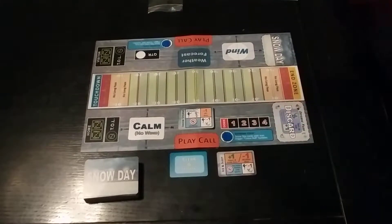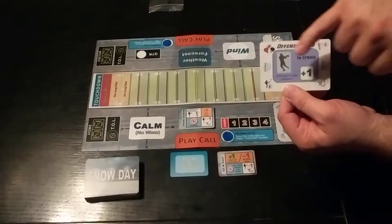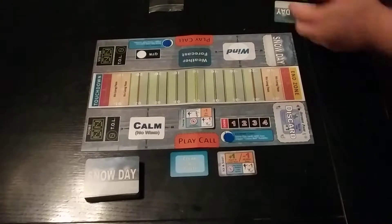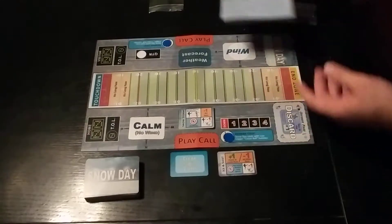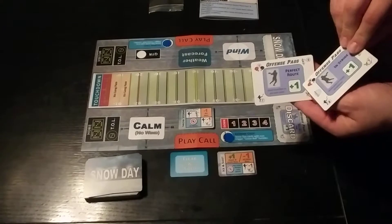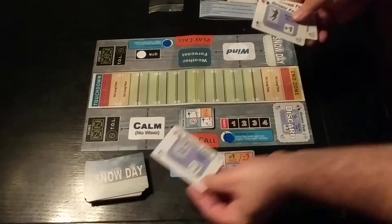Now we know that it's an extremely cold day. That means that any time one of these icons comes up — and there's only three of them in the deck — one of these icons that matches the temperature thermometer here means that a loose ball opportunity will happen. What's a loose ball opportunity? Essentially, it means that it's a fumble, but that fumble is not necessarily a lost possession. You would pull the next card in the snow day deck and look to see what color this text is. If it's green, the offense recovers, and if it's red, the defense recovers.